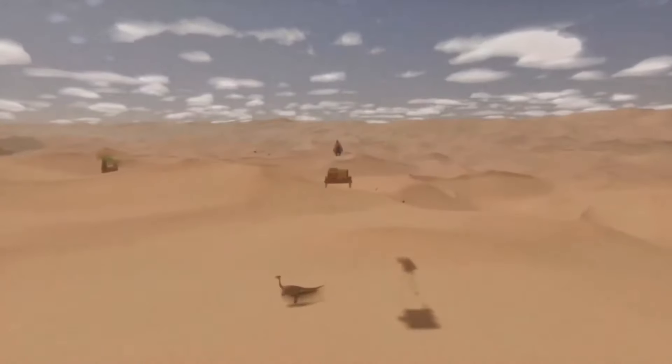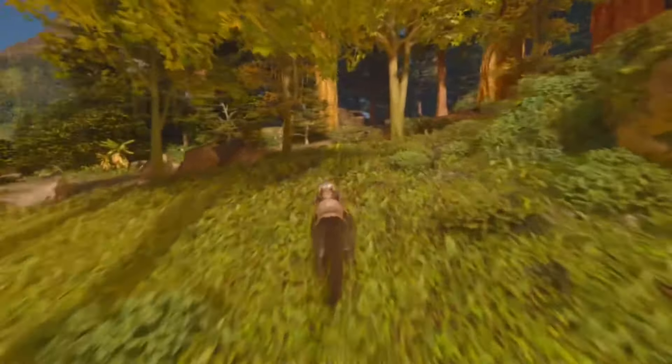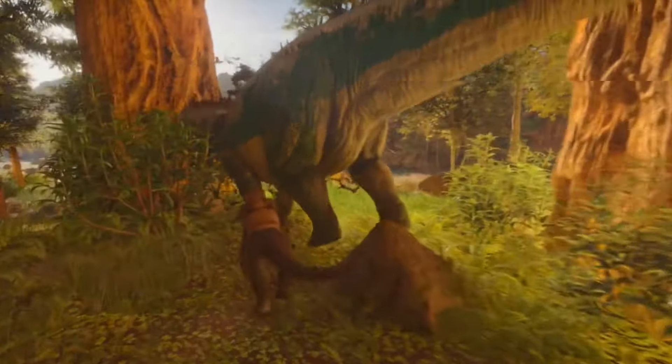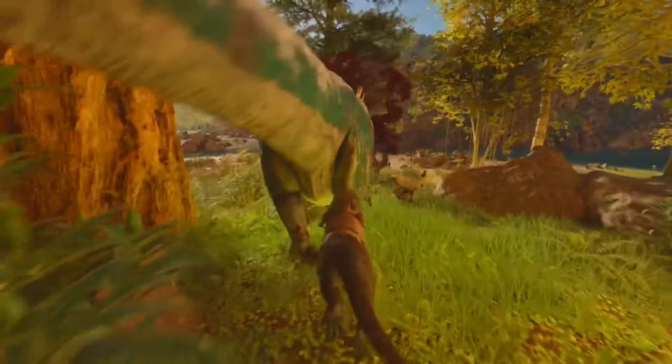Which brings me to number 5 — the Thyla, or the Bloodthirsty Super Kitty. The Thyla has the strongest bite of any land mammal, and its sharp teeth cause a bleed ability that sets its damage far above most. It is far more effective to use a Thyla against Alphas, Titanosaurs, Gigas, and Deathworms than it is to use a high-level Rex.